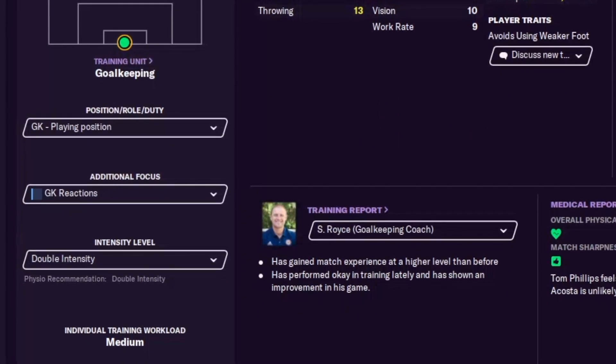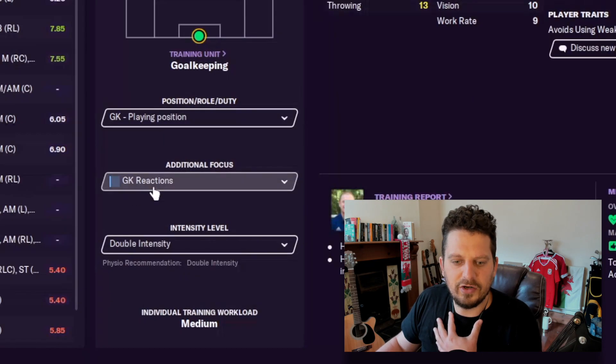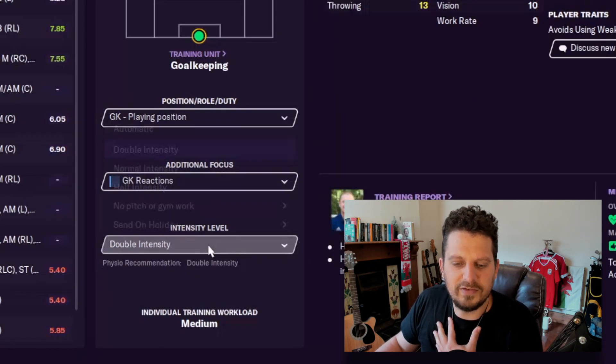Individual additional training and workload is something I do get involved in very heavily. You can see here I've got my goalkeeper Miguel Acosta training on his goalkeeping reactions at double intensity. I always like to give my goalkeepers double intensity because they generally do less work than anyone else on the pitch - they don't run around, they just stand in between the goals. This section of Football Manager can have a huge influence on how a player's attributes develop.